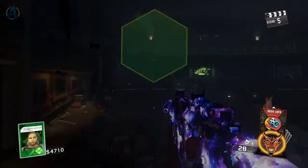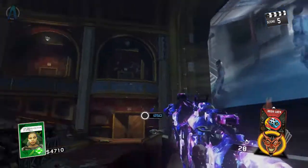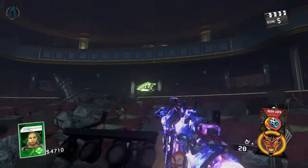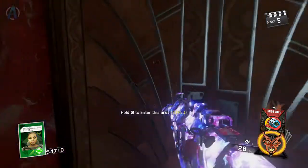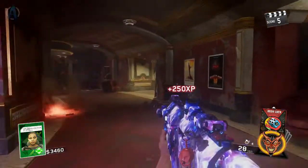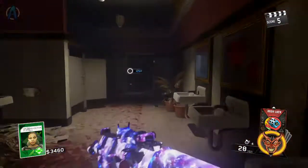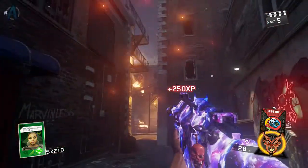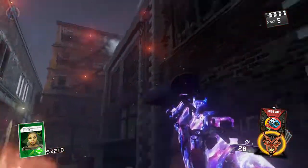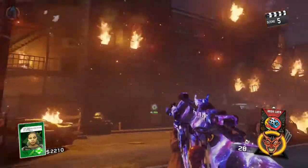Once you enter the portal, you will enter this very interesting room. This is the room featured in the Zombies in Spaceland intro cutscene — I know it's super interesting. Follow my footsteps and you guys should be fine. This room is so interesting, and then you'll make it to the outside, which kind of looks like Shaolin Shuffle. But you're going to have to focus with me.